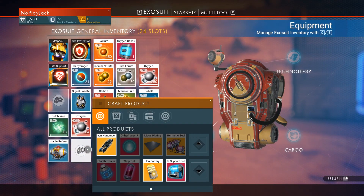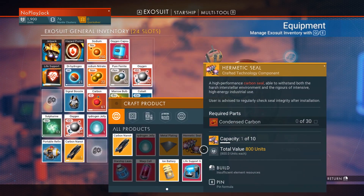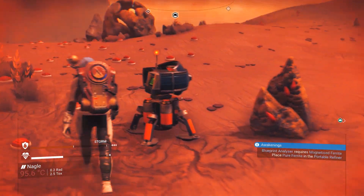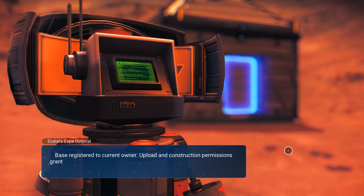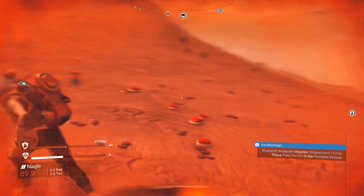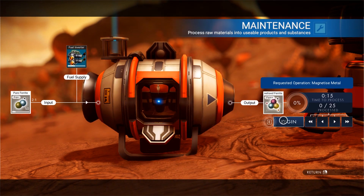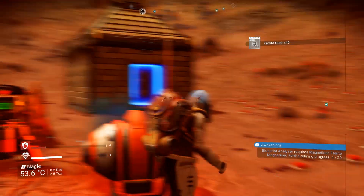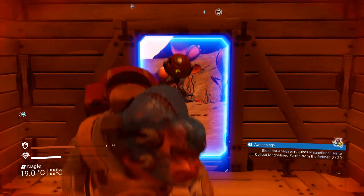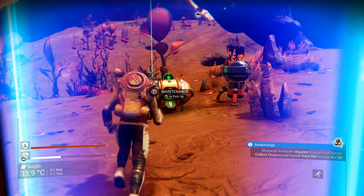Let's see if I can make any of that stuff — one carbon nanotube, beautiful. I needed magnetized ferrite. The blueprint analyzer requires magnetized ferrite — place pure ferrite in the portable refiner. Let's transfer pure ferrite in there, that might be all I can put in. Let's start that up. There's a storm falling so I'll see if this helps my temperature — stabilizing. That 25 should be enough since I need 20. We'll go in, pick that up.